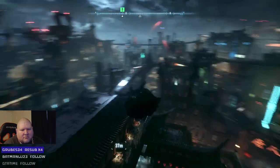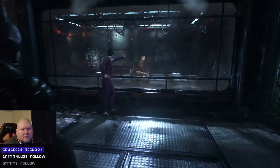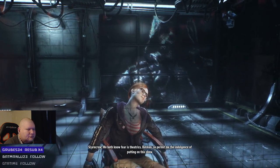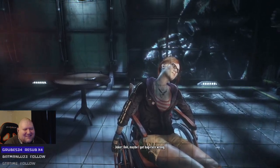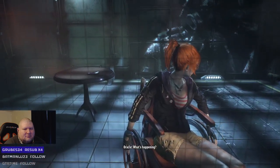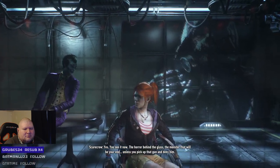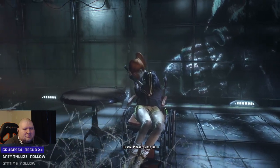Scarecrow: 'We both know fear is theatrics, Batman — permit me the indulgence of putting on a show.' Oh, gotcha — maybe I got bag face wrong. Here comes the toxin! What's happening? 'Yes, you see it now — the horror behind the glass. The monster that will be your end. Unless you pick up that gun and deny him.' Barbara: 'No, no! Don't listen! Barbara — it's me, your friend! You won't get me, I won't let you get me.' Then she takes her own life.